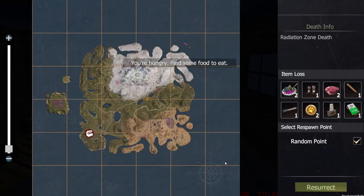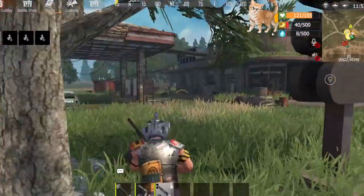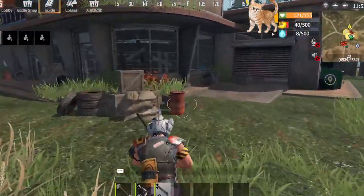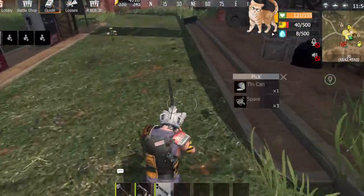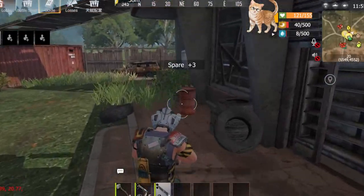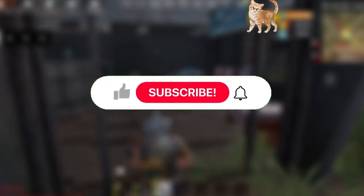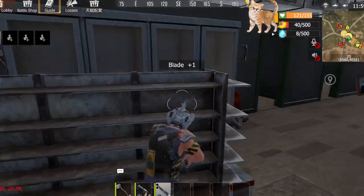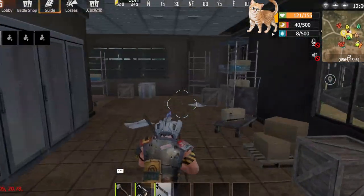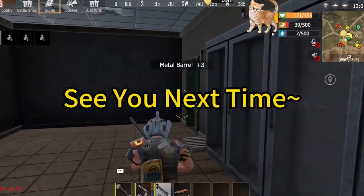It's a trap! We hope you learned how to explore card rooms efficiently and safely. Our next episode will focus on detailed content related to strongholds and card rooms in the Civilization Continent Map Guide. If you think this video is useful, please remember to like, share and subscribe to our channel to stay updated. If you have any questions, please leave them in the comments below. See you next time, Survivors!